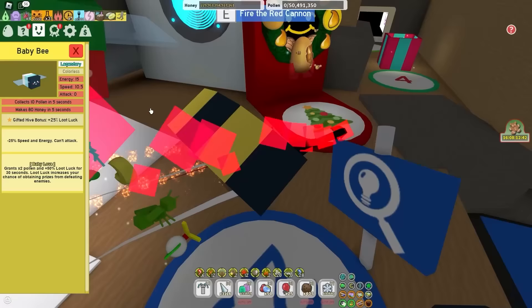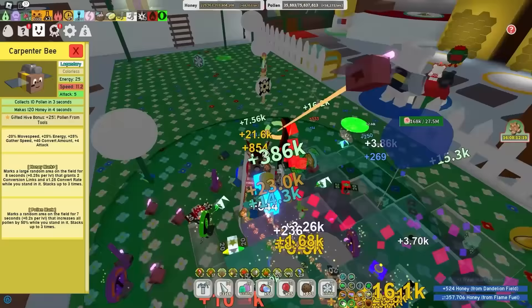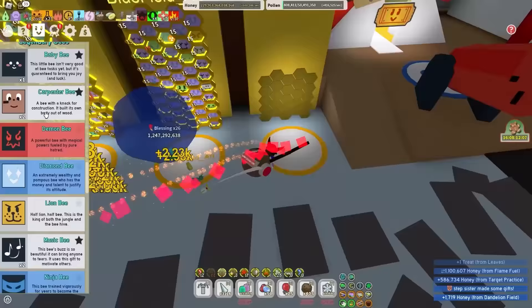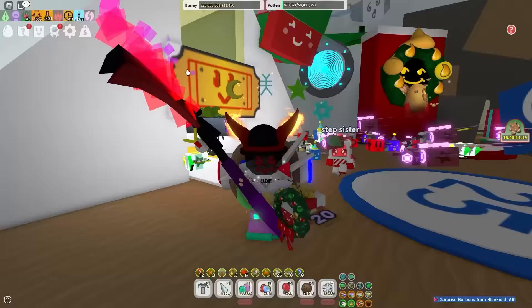The duped bees I really like to keep are the carpenter bee and the baby bee. Baby bee gives you baby love, and even if you have bear bee, that times-two pollen from baby love is insane. Carpenters are good because they give you honey marks and pollen marks — honey marks spawn in the field and convert your honey, and pollen marks give you extra pollen. From three marks standing in the field I get times 2.5 pollen. I'd also recommend you keep three music bees — not more, not less.